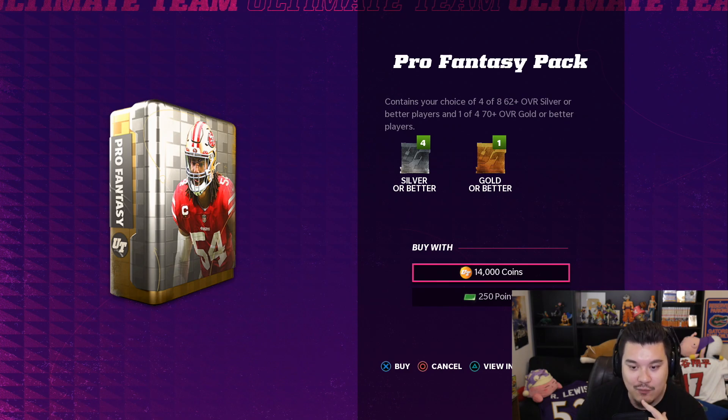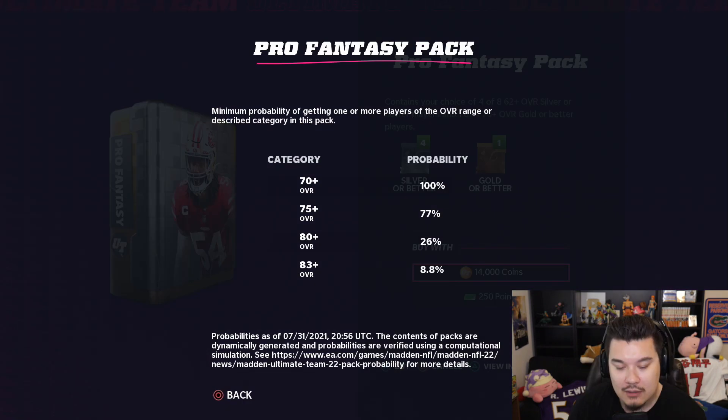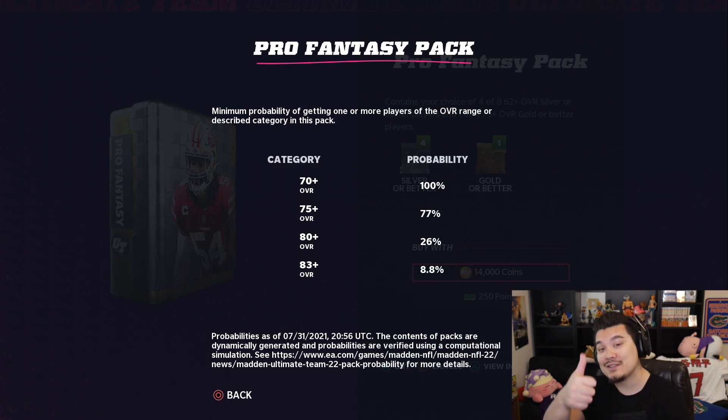The pro fantasy pack gives you four silver or better players and one gold or better player. Look at the pack odds though — 26% for an elite, so we should be getting an elite at least once every four packs. We'll see how it goes, it could be bad, it could be good.